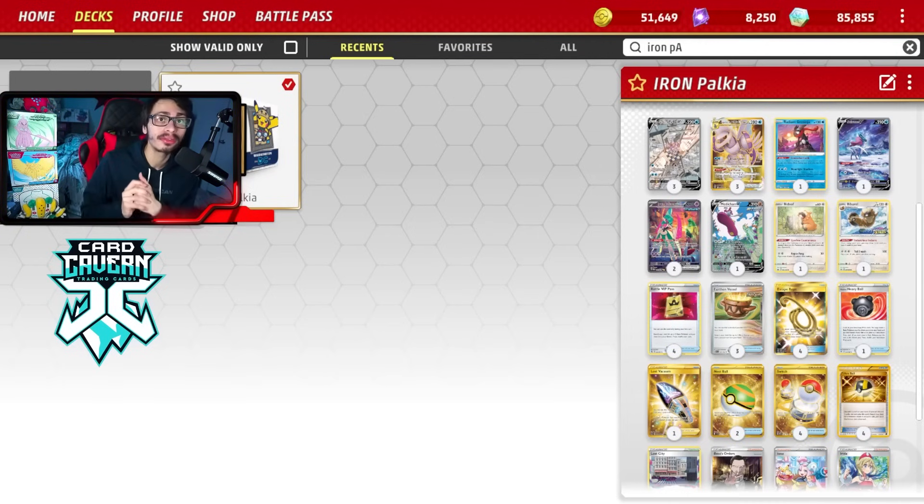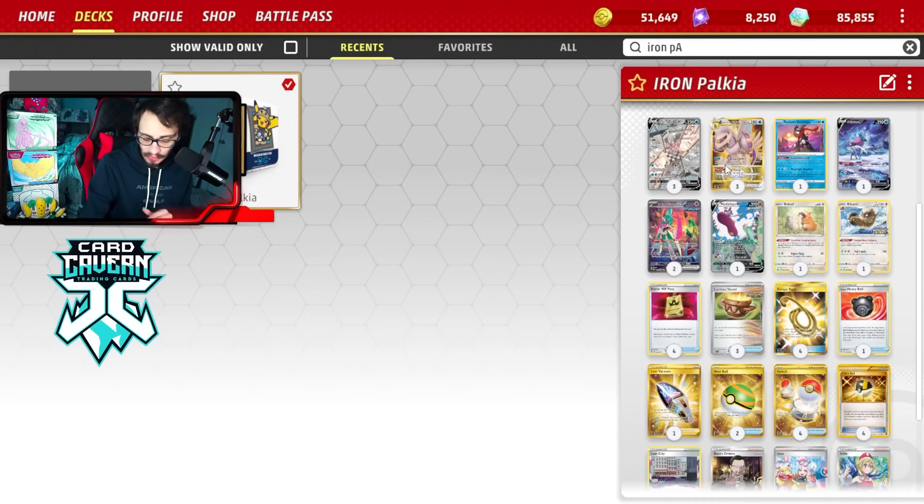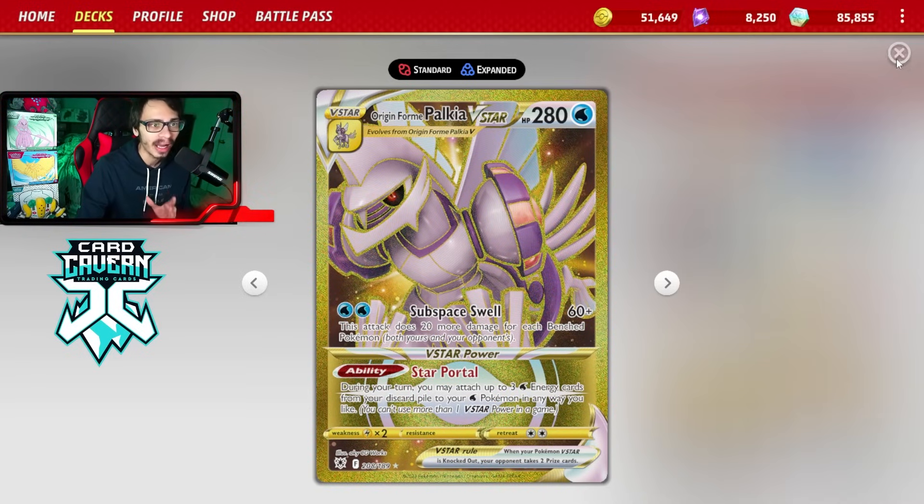Welcome back everybody to a Brandon Pichelai Paradox Swift deck video. Today I'm going to be showing off the most underrated way to play Iron Valiant, and that is going to be with Palkia V-Star. I haven't done a video on Iron Valiant yet, but I've been cooking for a while and working on a Palkia Valiant deck for quite some time. I am finally going to get around to doing a video on Valiant because I think it's actually really powerful when combined with Palkia V-Star.